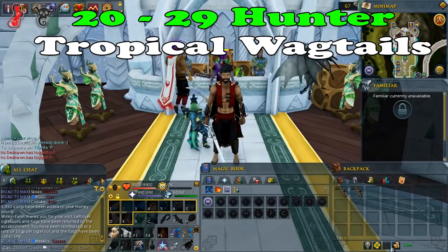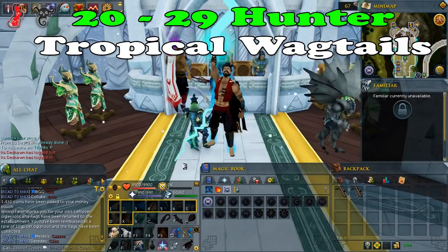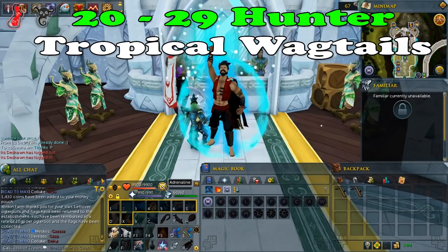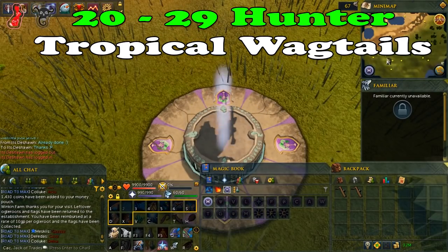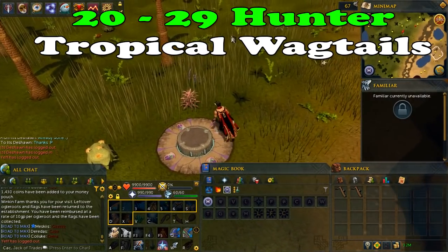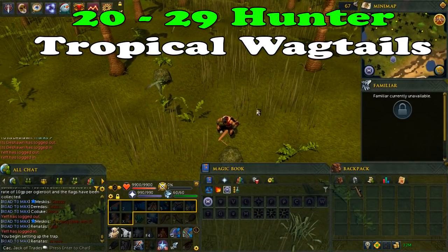From levels 20 to 29, you will be catching tropical backtails. You will need 2 bird snares. Every time you capture this bird you will get 95.8 XP, and you should get around 11.5k XP per hour. These birds are found in the Feldip Hunter area, south of the Feldip Hills, just west of the Hunting Expert's Hut. The best way to travel here is with the Ooglog Lodestone, but if you don't have it unlocked, use a Ring of Dueling to teleport to Castle Wars and run south.